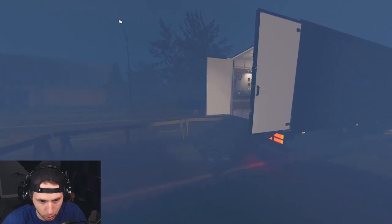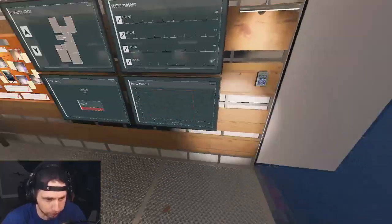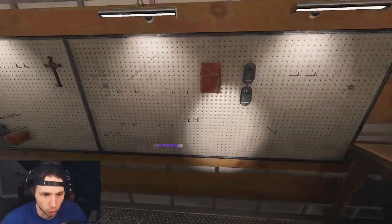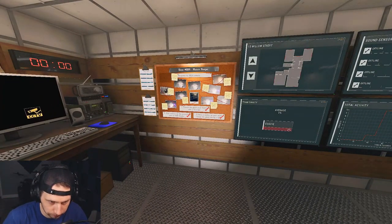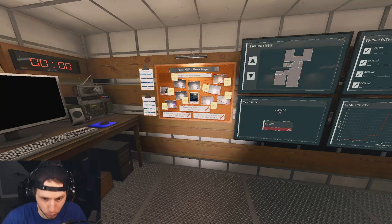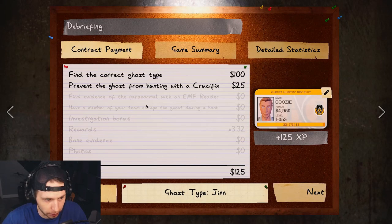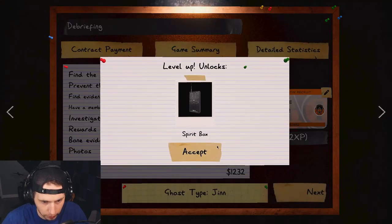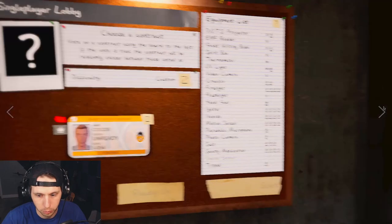We're playing fully immersive Phasmophobia here. The goal eventually is to be able to do no-evidence runs. Right now I'm just in a preparatory phase. It was a Djinn — if we'd gotten the photos right it would have been a perfect investigation, but it's fine. We did 100 contracts, which is great. We unlocked the tier 3 spirit box.